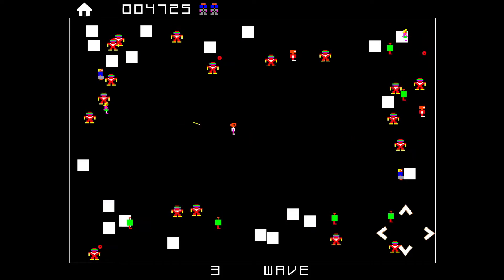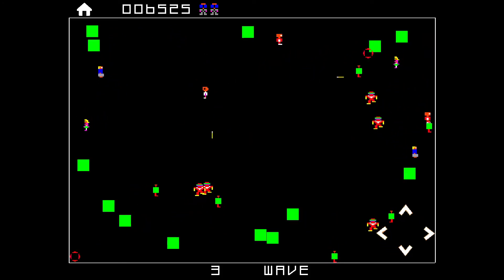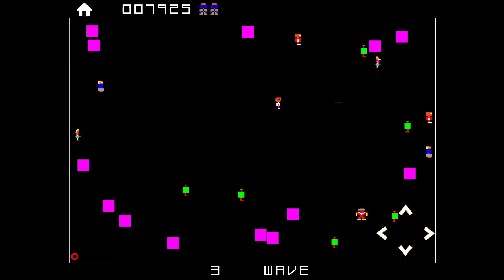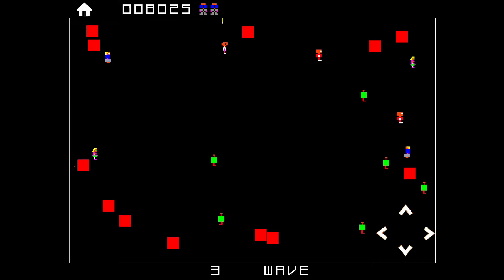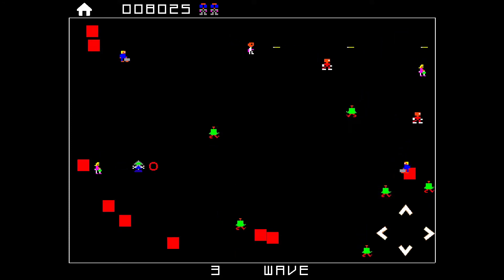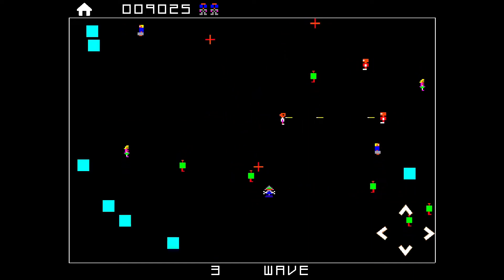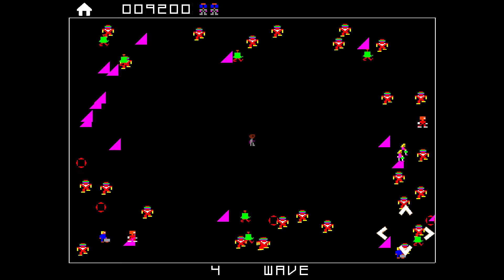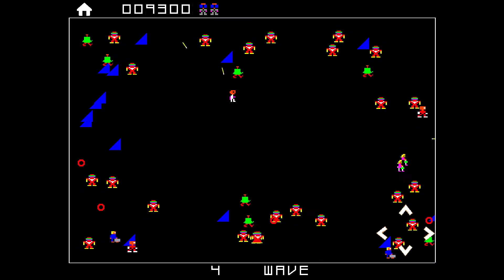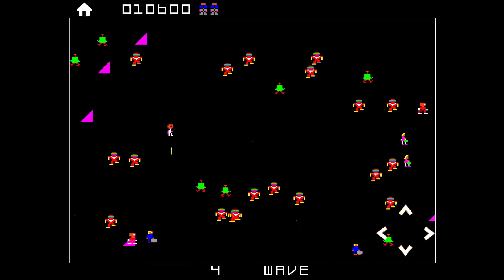Those red guys with the yellow shoes and sleeves — those are the robots. I would assume their bases or something like that are those blinking, multi-colored objects. And you can see there is this robot which is a tad different and it's attacking me by shooting some red crosses at me.